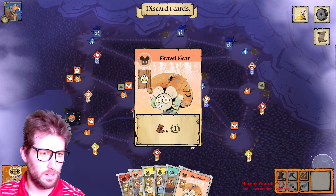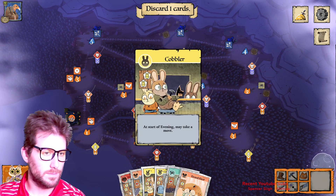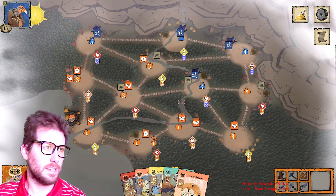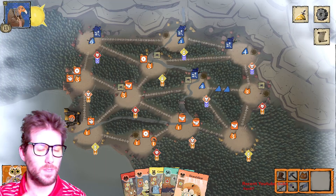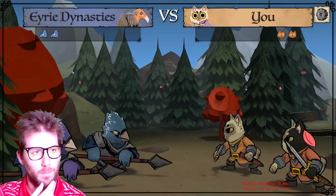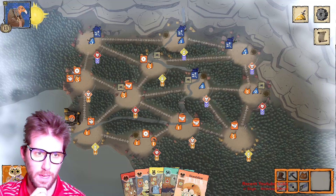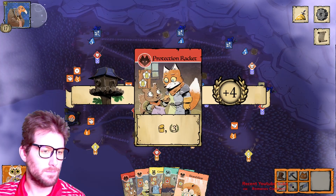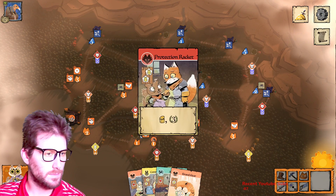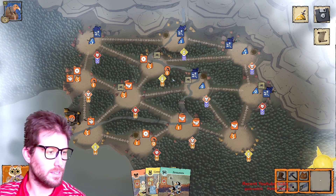I need to discard down to five cards at the end of my turn. The Eerie is adding an extra move decree — they'll be recruiting a lot and moving a lot, but only battling once. They move in and try to fight me. They get a great roll — three to nothing. I'll use cards to save both of my warriors, which is very nice with just one card. Then let's craft this and get another victory point.